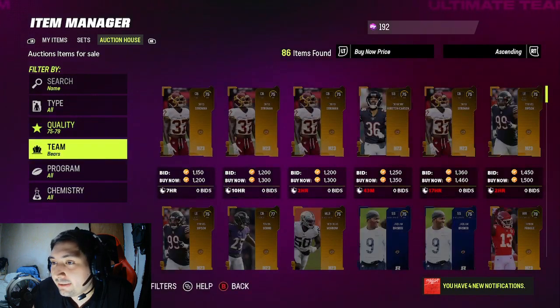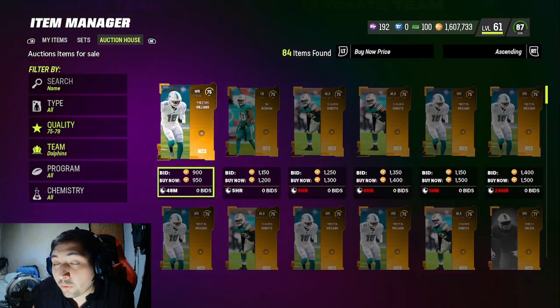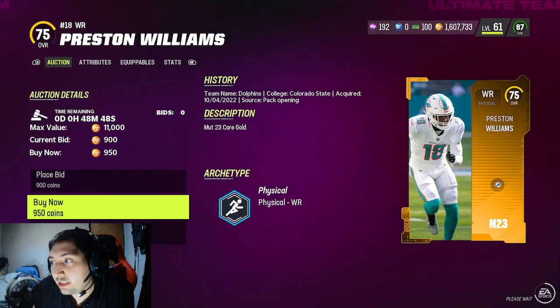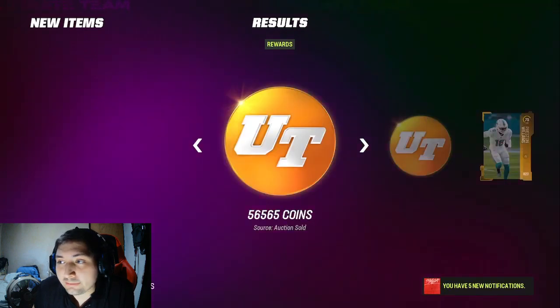You're probably saying can we make it even cheaper — yes we can. If you search by teams, you get these cards for a lot cheaper. For the Bears it was the same price, but let's check out the Dolphins. Dolphins are 950 coins. Remember, the Dolphins stadium sells for 5,000 coins, so I can spend 1,000 coins to make 5,000 coins.